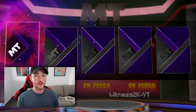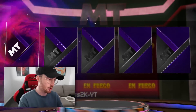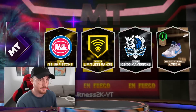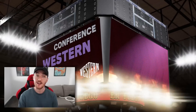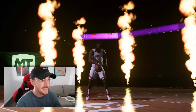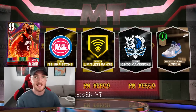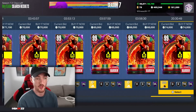You gotta be freaking kidding me — we just got a free dark matter from an Enfuego pack! Pack odds are much better but still, it's a free dark matter — that's awesome. This is really only a good pull if we can get Magic or Giannis, but even a Jonathan Isaac would be good. Flip all — show me an invincible. It's James Harden! I'll take it — a free dark matter Harden. This card is around 70,000 MT, so this is just as good as getting the Jonathan Isaac.